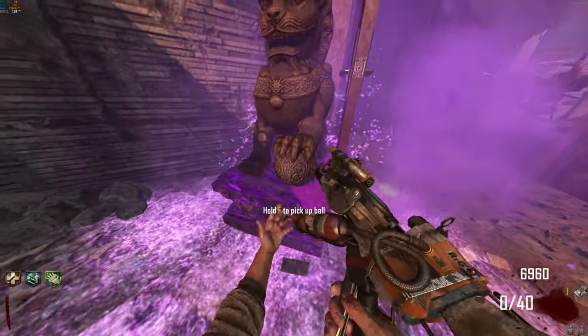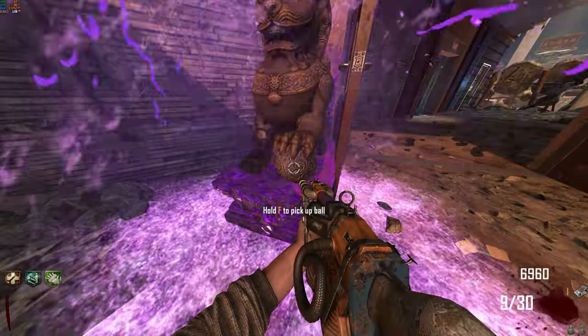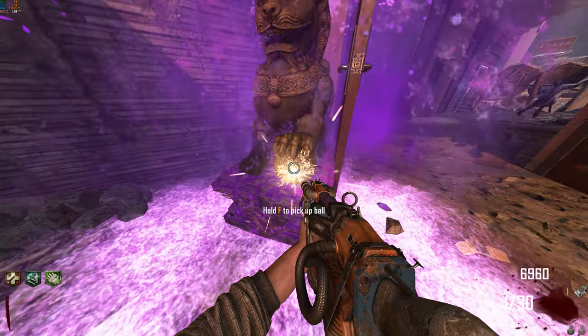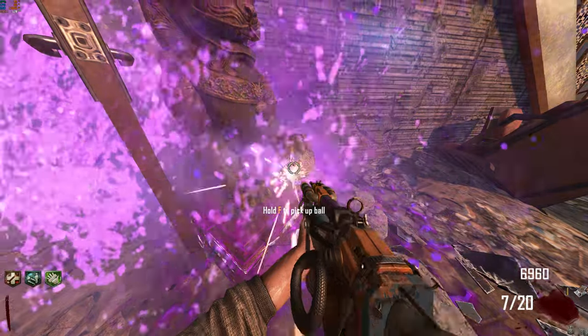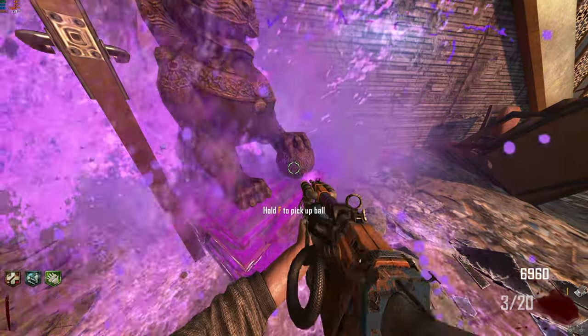Step six is going to have you take the wonder weapon to the spawn room and dump all of the ammo into these two balls until both of them are spinning non-stop. Make sure you have enough ammo — it takes about 20 shots per ball.